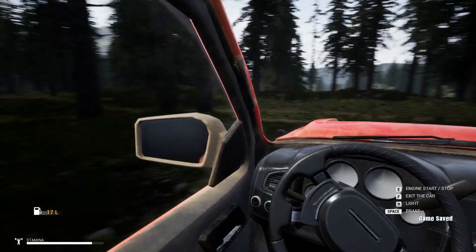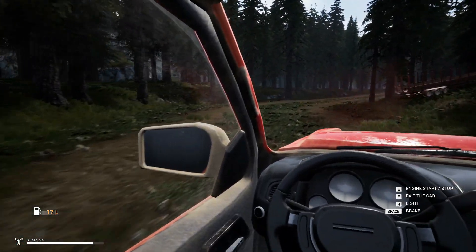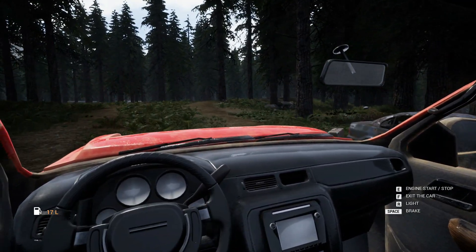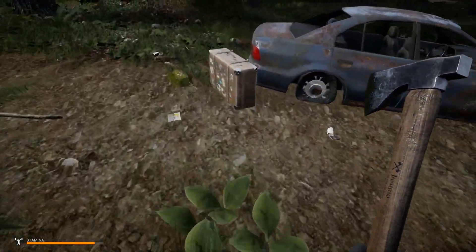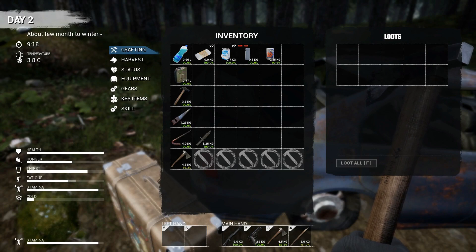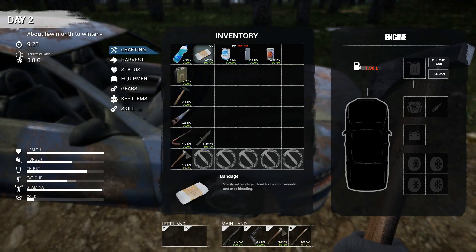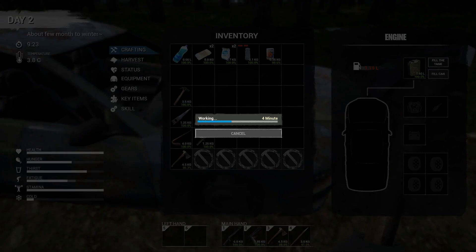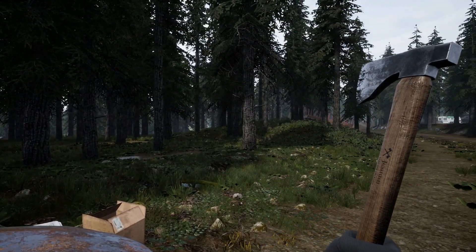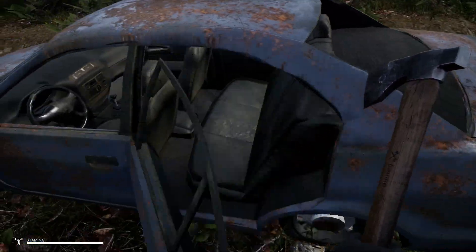We're going to work our way over towards the gas station because I want to grab that workbench. We also have another suitcase right here — nothing in it. We do have some stuff here, and more gas — we'll go ahead and grab the gas. Now we do have to worry about a mist since it's after 9 a.m., so that could very well happen. Nothing in the back seat.